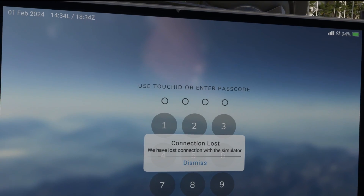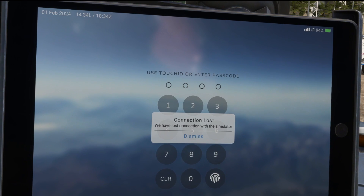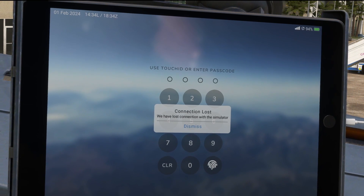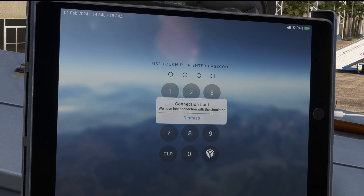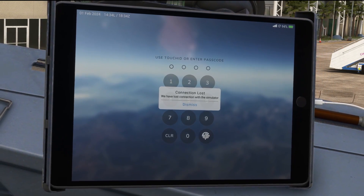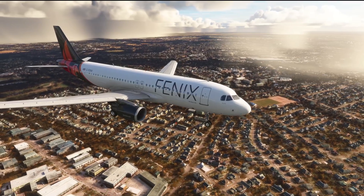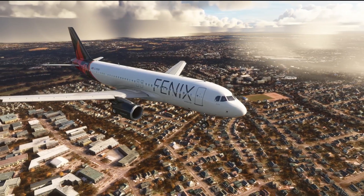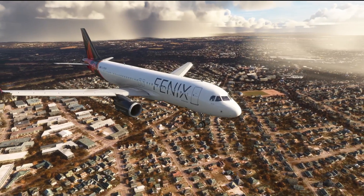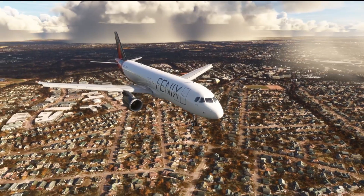Now if the Phoenix app isn't running — and you can check that in the system tray — you can actually launch the Phoenix app yourself from the desktop. However, recently I have been doing this but it's still not connected with my simulator, still leaving my A320 broken and unresponsive. I've restarted the simulator, I've restarted the computer, and it's still hit and miss as to whether my Phoenix aircraft is ever actually going to work.